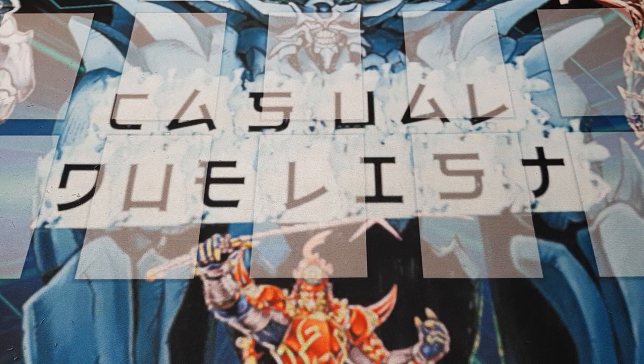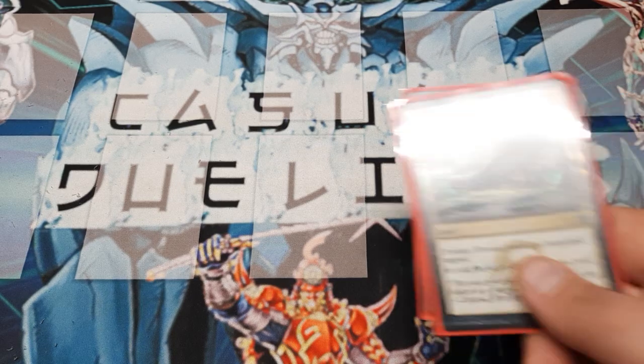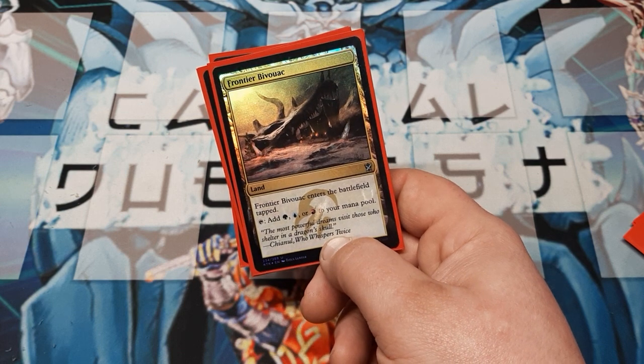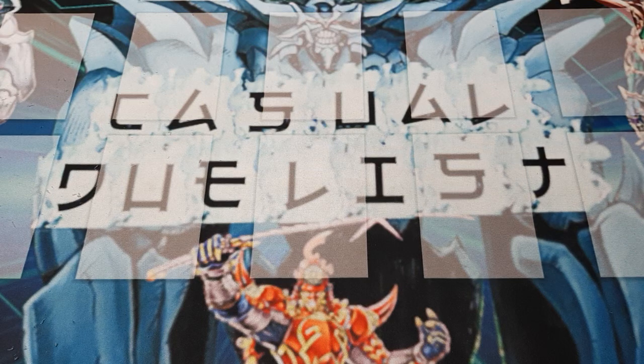Let me do the land breakdown, and this one's a little more diverse. The Temur is a tri-color deck, so what we're going to need is six Forests — because green. We're going to need four copies of the Frontier BioVac. This comes into play tapped and then can produce one of either the three mana colors that we are going to require. Then we're going to require six Mountains, and the reason we went with the six and six there is because we are playing predominantly the red-green portion.